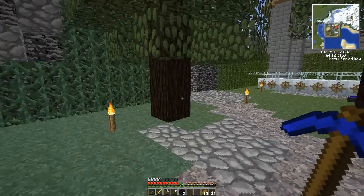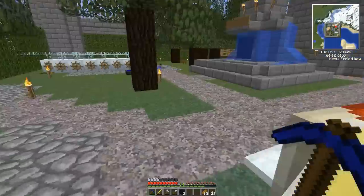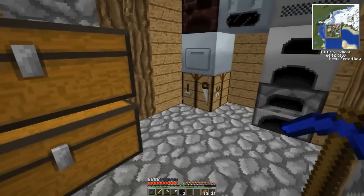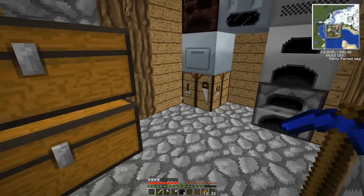Welcome back to another episode of Technic. Today is going to be a long one — I nearly killed Dark Queen, so let's close the door. I've got quite a lot planned: we're going to get some good armor, a good weapon, and try to take on the pirate ship. I've wanted to do it for a while, and the pirate ship would be a pretty cool place to have a little base as well.